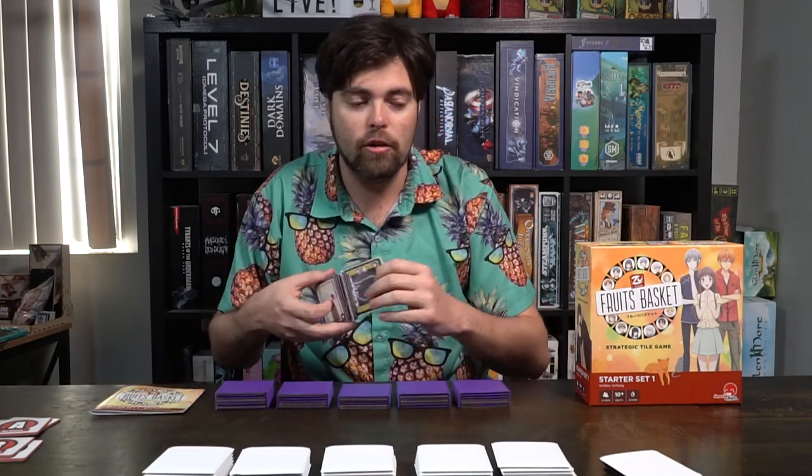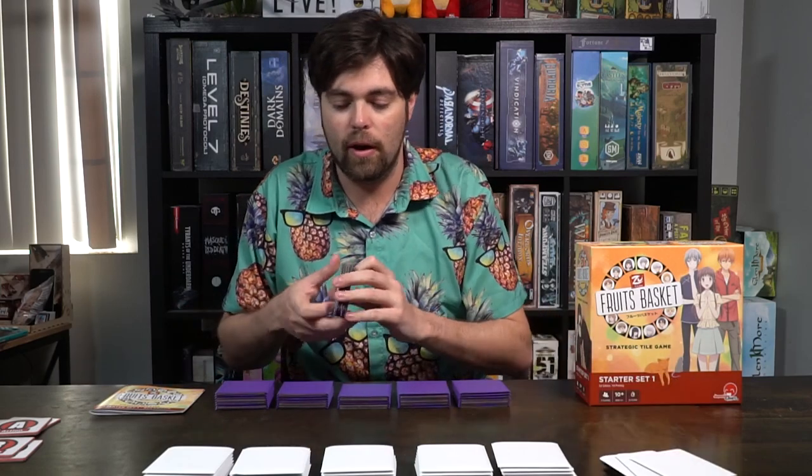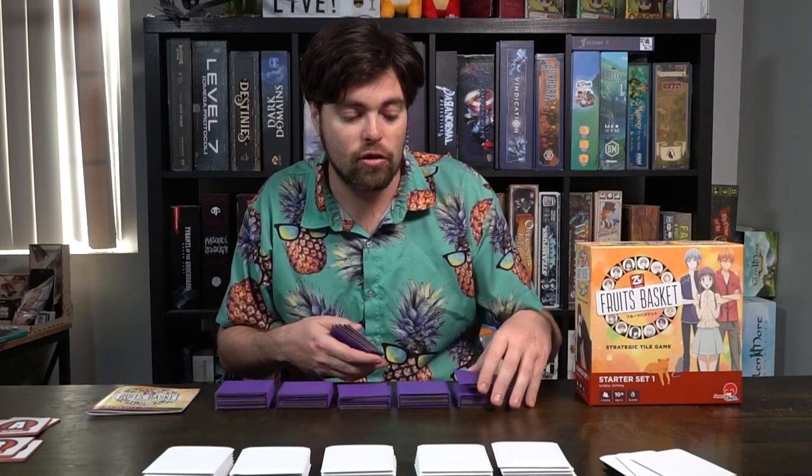At the end of your turn, you are going to draw a tile from any of the stacks. If you played your actions and chose to battle, you just draw one tile at the end of your turn. However, if you chose to do no actions, you can instead draw two tiles. Then play passes.